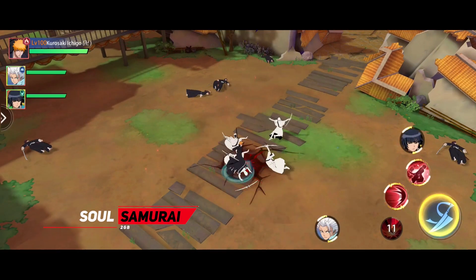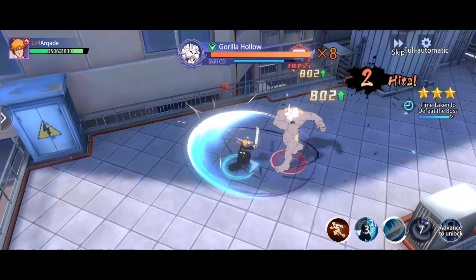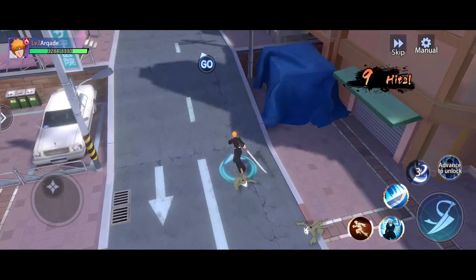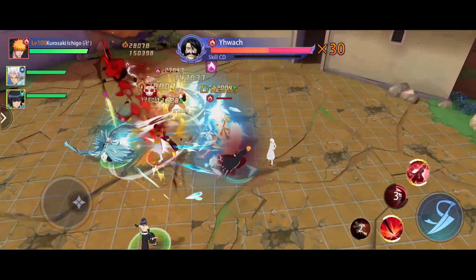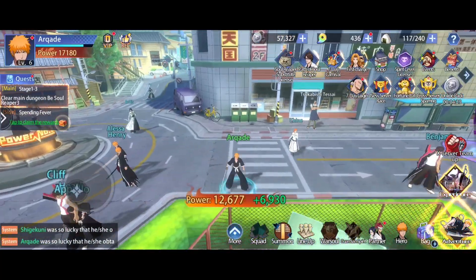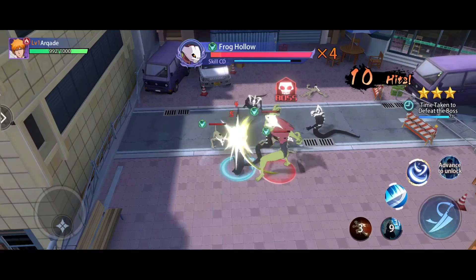Starting off at number 15 we have Soul Samurai. It is a 3D anime-themed ARPG game where you can play as characters from the Bleach anime and complete missions to progress the story of the anime. Each chapter progresses the anime story and introduces new characters to join your team. You can make a team of 5 characters and upgrade and customize them. It also features a smooth battle system with stunning 3D effects along with global PvP and multiplayer PvE modes for competitive and cooperative play. Overall, it's for the fans of Bleach anime.